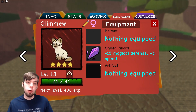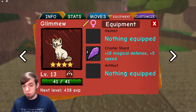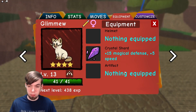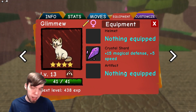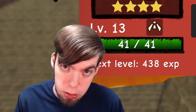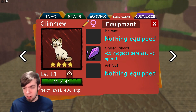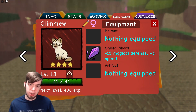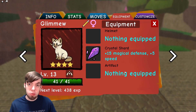And then finally, Glimu can hold the Crystal Shard, which gives 15 magical defense and 5 speed. If you're going for magic bulk, this is a great item. However, Glimu is the route rare — at most a 1% encounter rate — and this item has only a 10% chance to be found on Glimu. You demon.